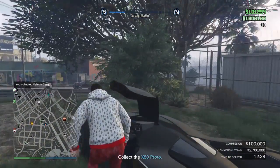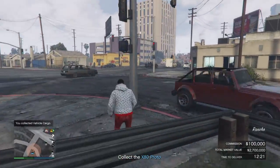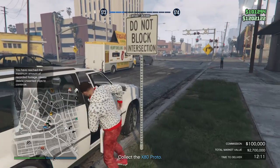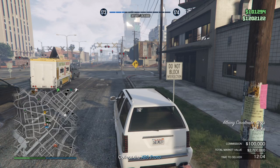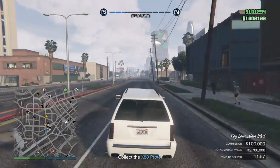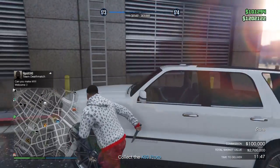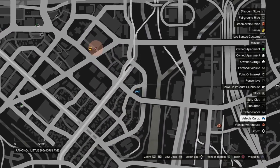Hopefully he doesn't mess with us, because that messes everything up. The reason I choose this area is because the cargo bob is right there near the hospital. You don't need to use that exact area — you just need to choose an area with a lot of open space where you can pick the vehicle up. You will need a cargo bob for this method, and then come on top of this hospital.